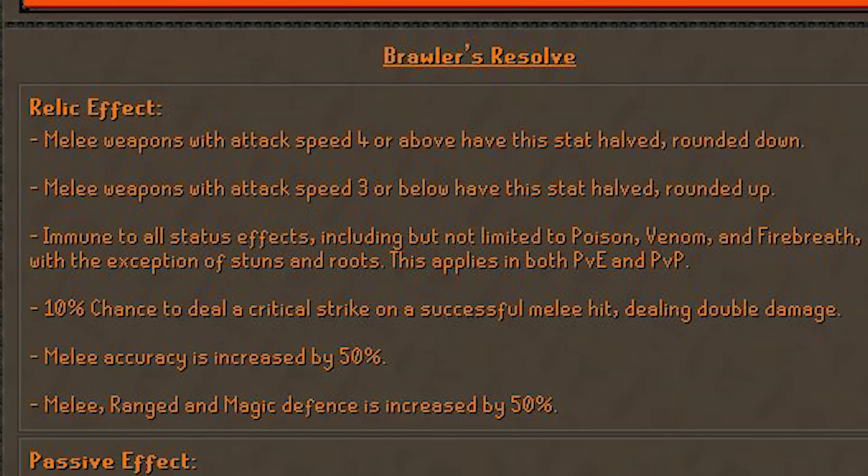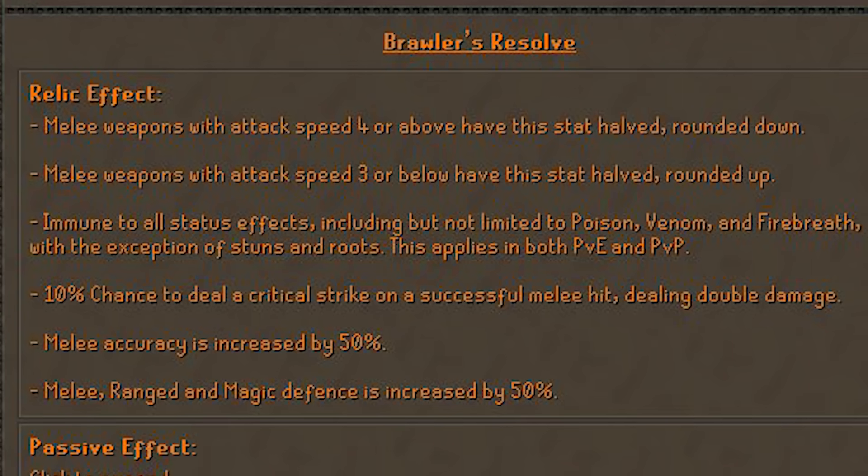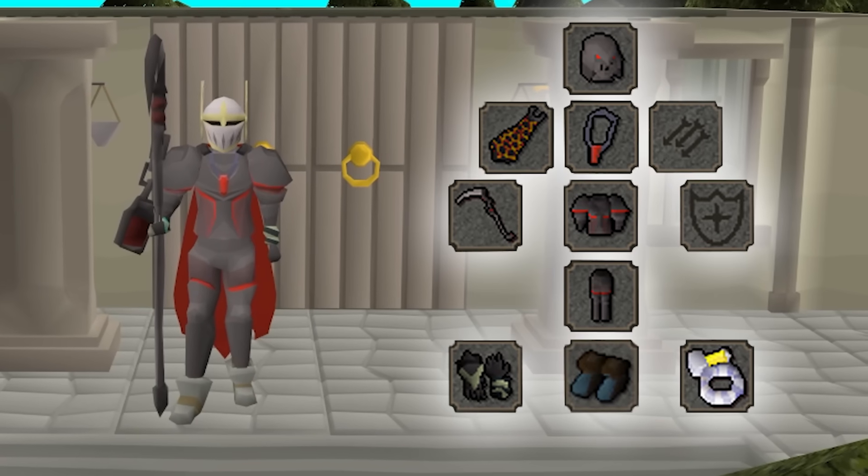That means your scythe will swipe once every 1.2 seconds instead of once every 3 seconds. On top of that, you get a 10% chance of rolling a critical hit which doubles your damage, every swing has 50% increased accuracy, and you get 50% extra defense on top of that. So you get all these damage-boosting buffs and a ton of extra defense. If I managed to snipe some justiciar or something like that, I'm gonna be unkillable doing damage with my 1.2-tick scythe.